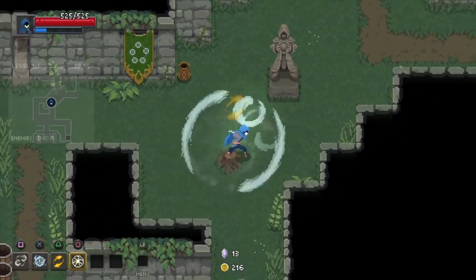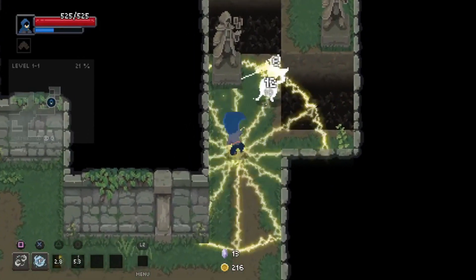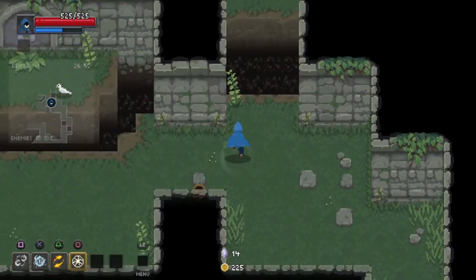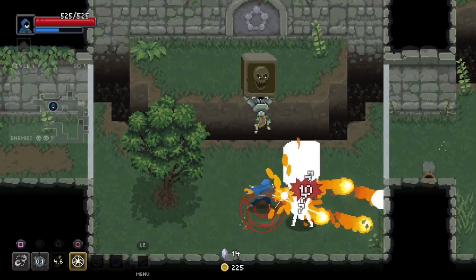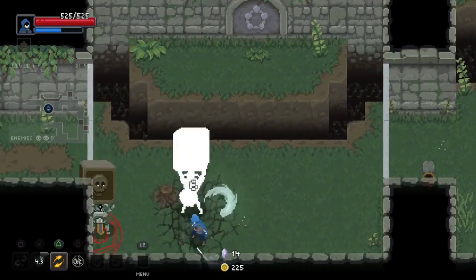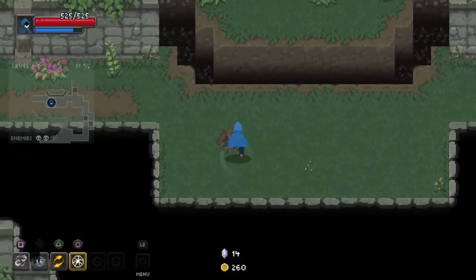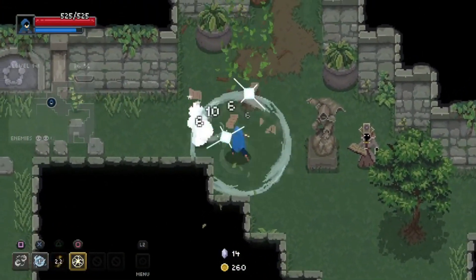We're gonna handle these guys fairly easily. I like this basic attack because it attacks all around, and you kind of need attacks all around so they don't get those cheap shots — because they are waiting to get those cheap shots. Look at us — now we start playing like we're confident, like we understand things. Because last time we were just getting utterly destroyed by this game.